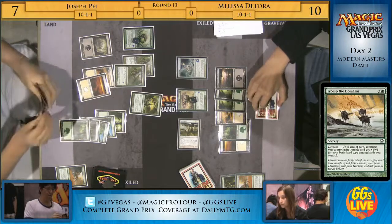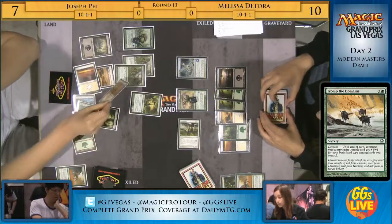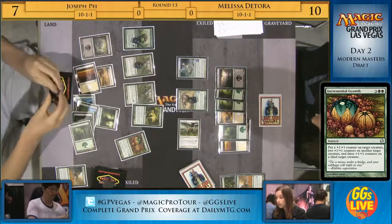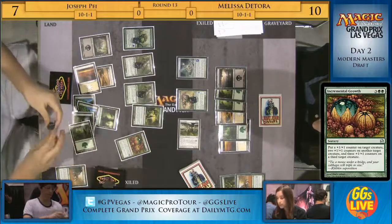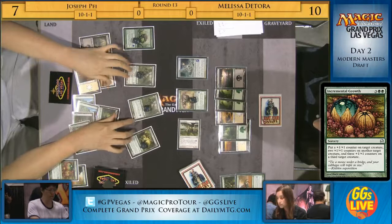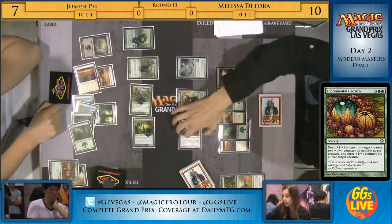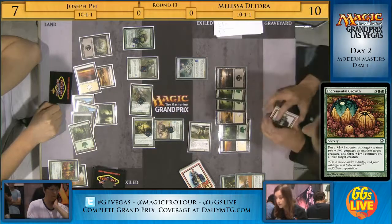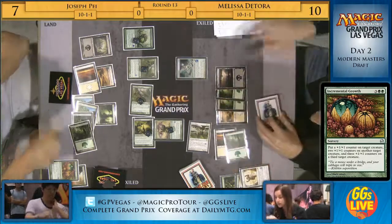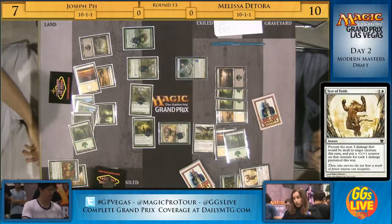Now we have to ask the same question about Joseph. What happens if Joseph casts Tromp the Domains here? I'm assuming he would be in a victorious position as Melissa has far fewer toughness — only five toughness. But he's just going to start with Incremental Growth, in a 3-2-1 order, so Imperiosaur is going to end up being a 6-6 and Sentinel Woodreaders are going to be huge. It looks like he's playing around the Bound in Silence, which is a pretty safe play considering Melissa left her mana untapped for that Amaru Scout.